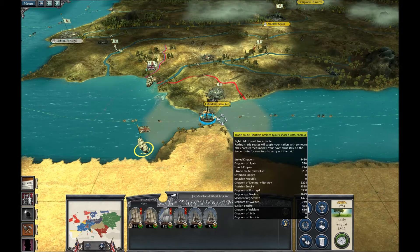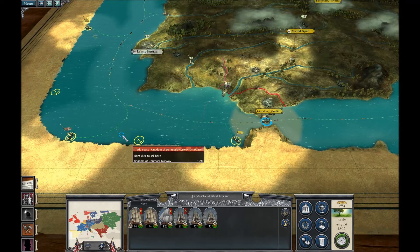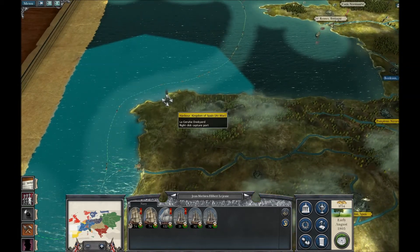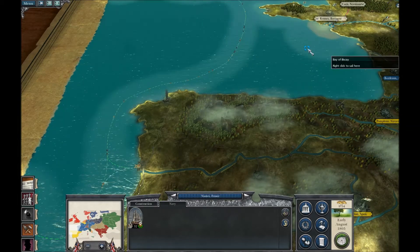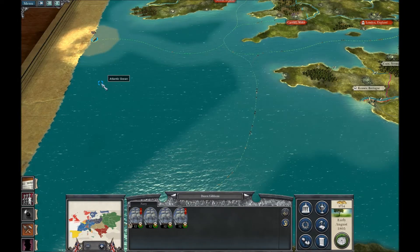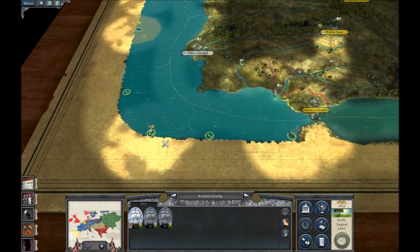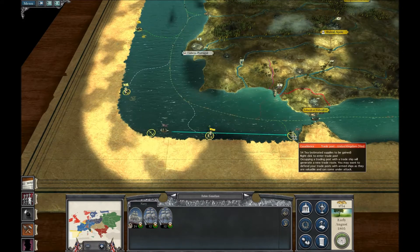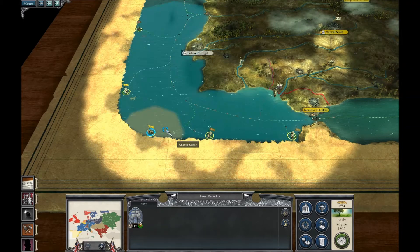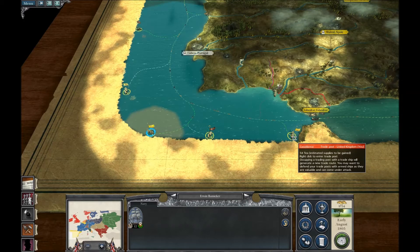We can't grab any more of these trade ports. I'd like to actually get a complete monopoly of all the trade. Let's destroy that trading post and that one. We've actually got some interesting trade resources here — we're trading tea, we've got plenty of tea. We've got the King of Denmark — 3,800. Ivory, that's what we want. Spices, we need that one as well. We certainly need to try and grab that ivory. I can't see how that's going to happen unless we actually attack Denmark.